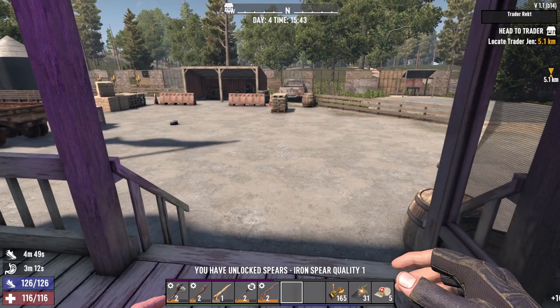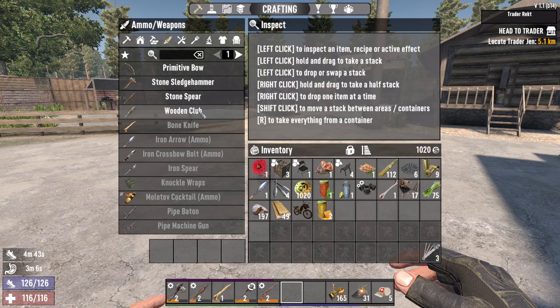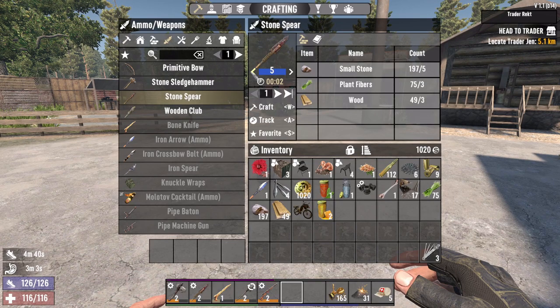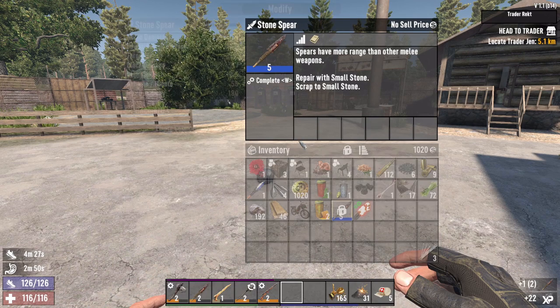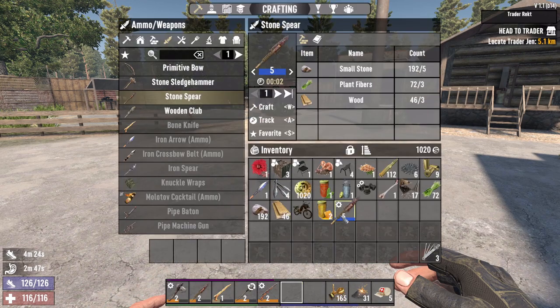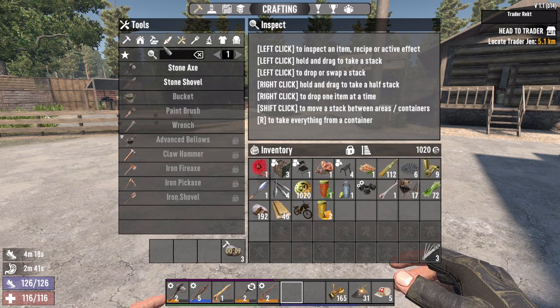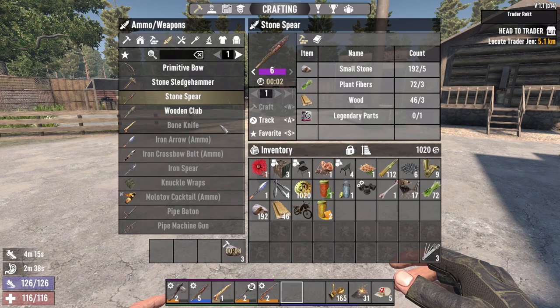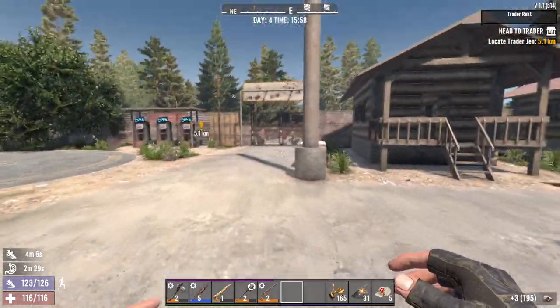Iron spear quality one — now we're using a better weapon. Let's craft ourselves a Tier 5 stone spear. Take the Burning Shaft mod off, scrap the old one. We're also going to craft ourselves a level 5 pipe rifle. Let's get back.